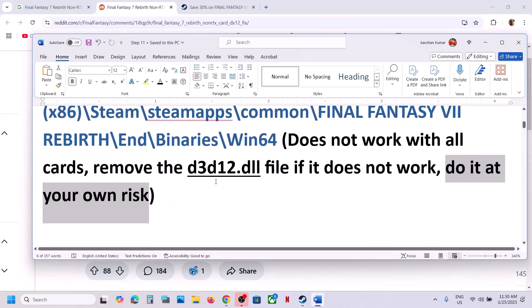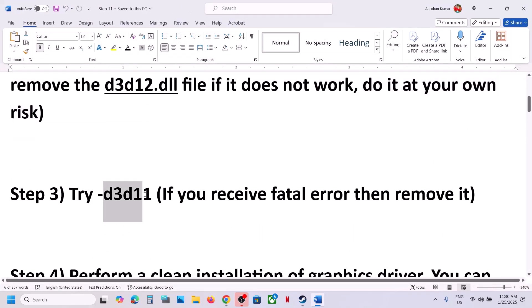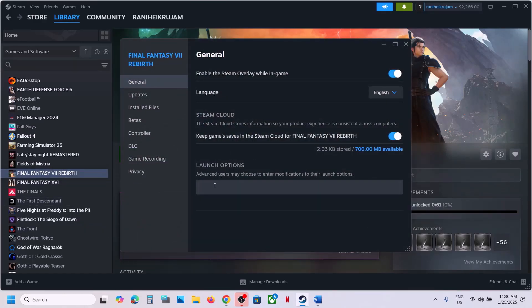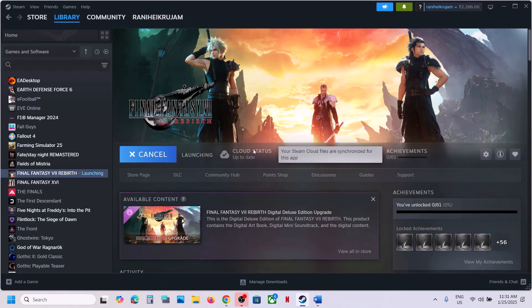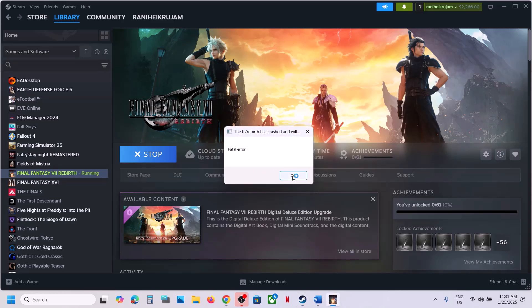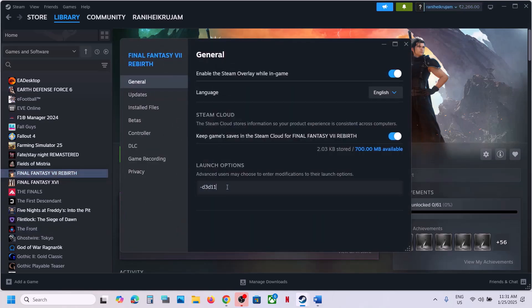The next step is to try D3D11 in the launch option. Go to Steam, right-click on the game, select Properties, and in the launch option type in -D3D11, then launch the game. This has worked for a few players. However, if you are receiving a fatal error, remove everything from the launch option and follow the next step.